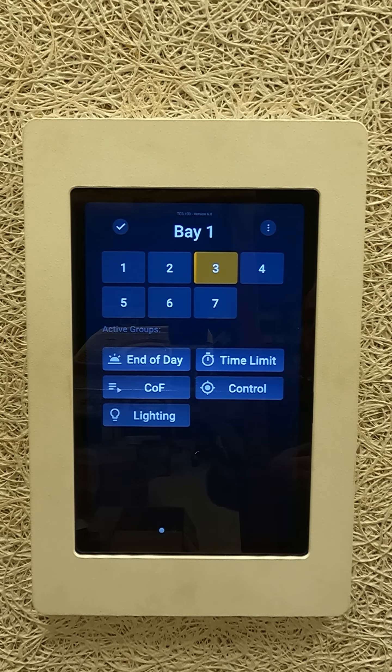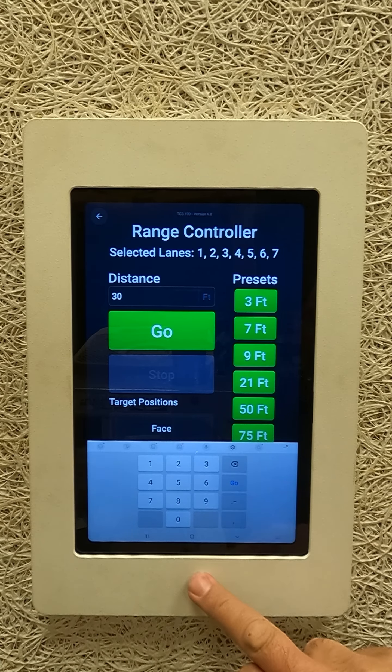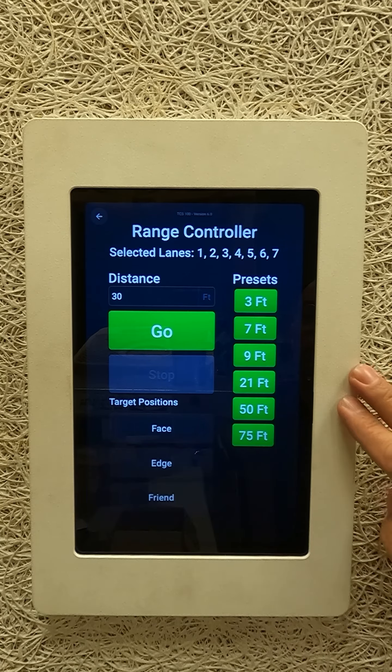This is a sped-up version of what it's going to look like. From the overview screen you can swipe right and get to Bay 1. Here's where you'll be able to select targets to set time limits. We will be able to link up to most point-of-sale systems, assuming your point-of-sale systems will work with us on this.